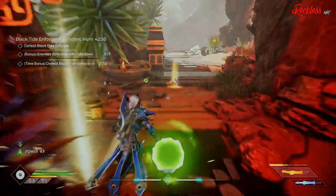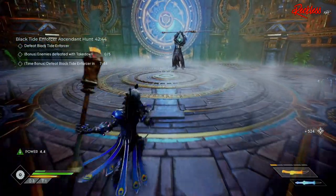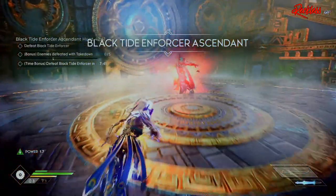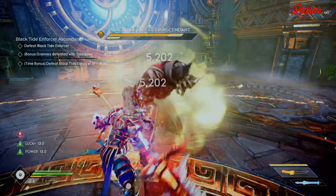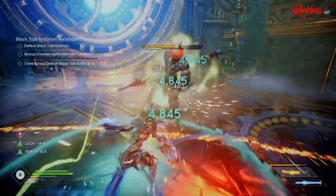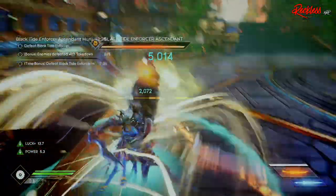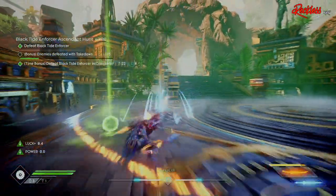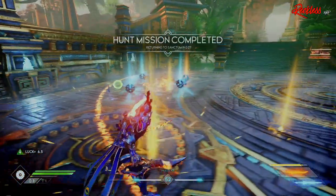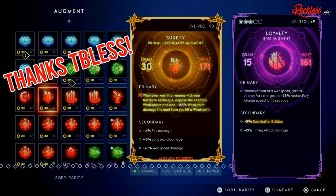The fourth way, and second type of Shirty, is the primal version. Yes, it is possible to get a primal version of Shirty — I have two friends that actually have that. The primal version of any gear gets buffed by 50%. So for easy math, if you have a normal Shirty that gives you plus 100% weak point damage, a primal version will give you half of that on top — which is plus 50% on top of the plus 100%, making it a plus 150% weak point damage Shirty, which is even more OP. Special shout out to my buddy T-Bless for sending me the picture of his primal Shirty that he got in the Ascended Tower of Trials.